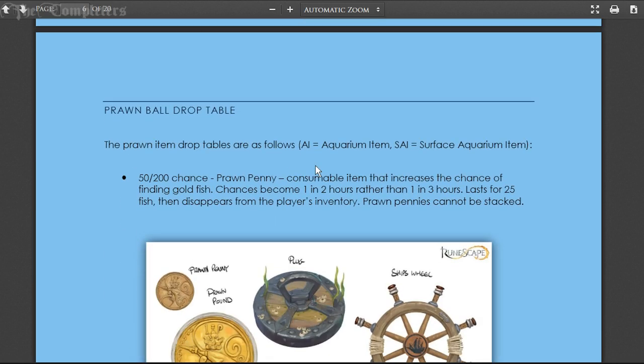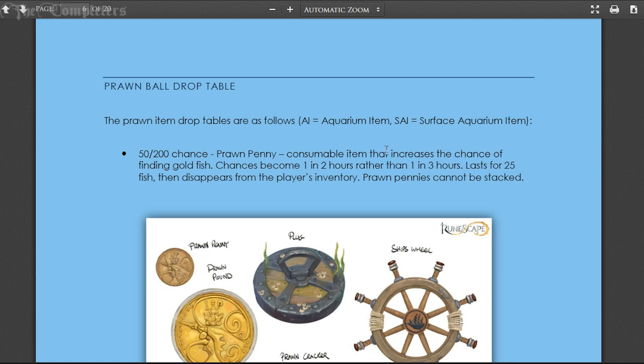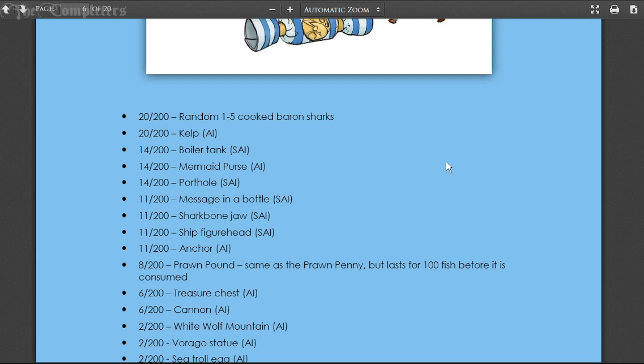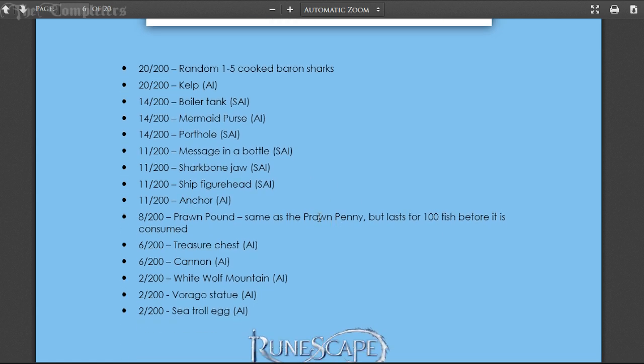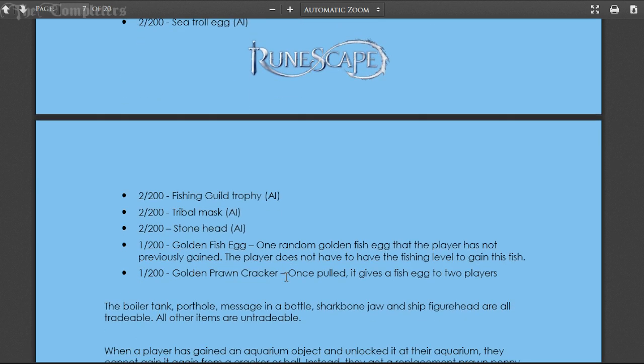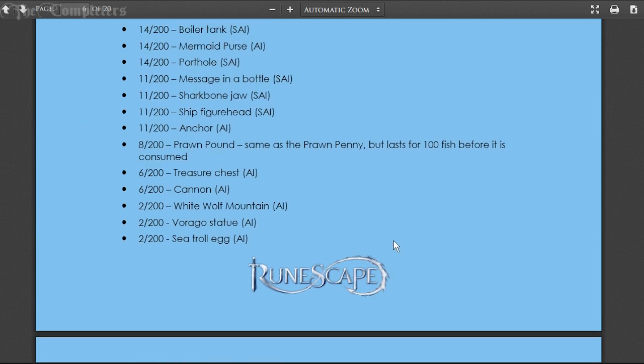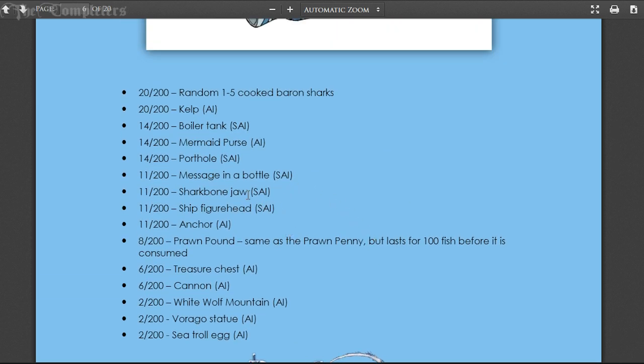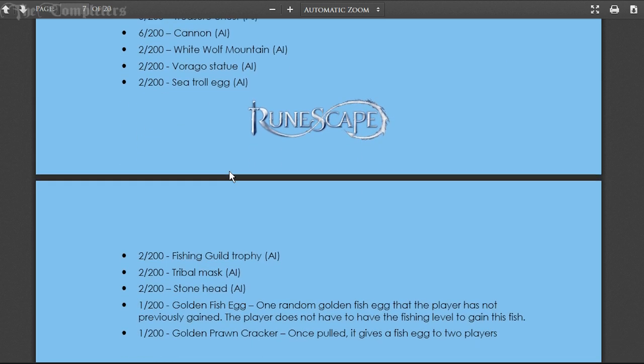The prawn item drop table is as follows: there's a 50-in-200 chance of a prawn penny, a consumable that increases your chance of finding a golden fish egg from one-in-three hours to one-in-two hours, lasting for 25 fish. Prawn pennies cannot be stacked. There's a 20-in-200 chance of one to five cooked baron sharks. Other items include kelp boiler tanks, mermaid purses, portholes, message in a bottle, shark bone jaw, and a virago statue. You can also get an anchor, prawn pound, treasure chest, cannon, white wolf mountain landmark, virago statue, sea troll egg, fishing guild trophy, tribal mask, stone head, golden fishing egg, and prawn crackers.